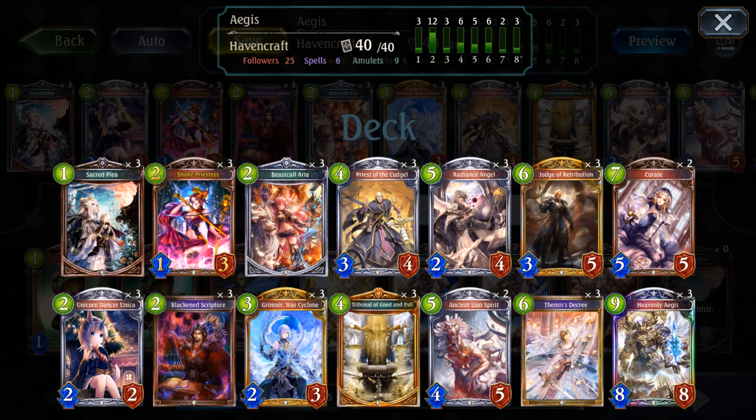While destruction is nice, the true reason why Heavencraft is performing decently against strong Shadowcraft decks lies in its ability to banish instead of destroy enemy followers. Shadowcraft is specialized in utilizing an army of last words units, so how about you just deny them the extra effect? For that, the deck contains a two-playpoint spell, Blackened Scripture, the four-playpoint follower, Priest of the Gutshell, and the six-playpoint follower, Judge of Retribution. All three cards are able to banish an enemy follower with three or less defense. If you're facing a unit with more than three defense, you're still able to damage it first and then play a Banishing Staff afterwards. Banishing is also working greatly against some Dragoncraft favorites like Ouroboros.